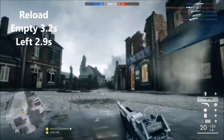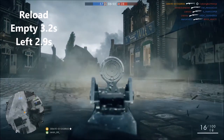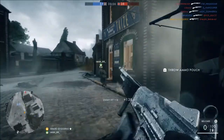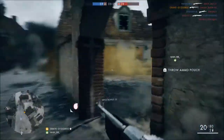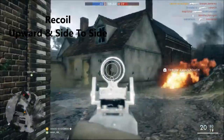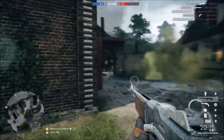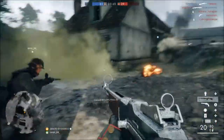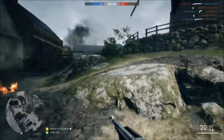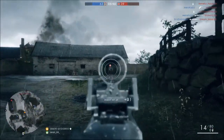Reload from completely empty is 3.2 seconds and reload from ammo left in the clip is 2.9 seconds. For recoil, you're looking at 0.28 up, and left and right recoil is 0.182. This weapon almost has a circular motion — it has a lot of side-to-side wobble, more side-to-side recoil than vertical. It will pull up if you hold it down, but it's more of a circular motion, almost like an egg shape when you look at the recoil pattern.